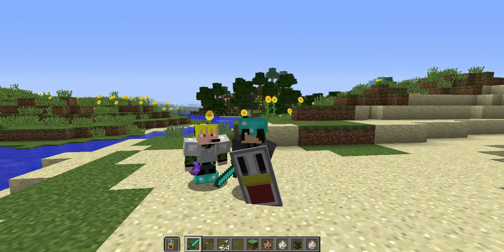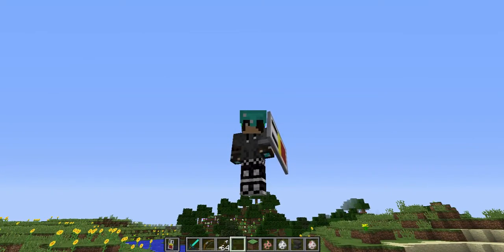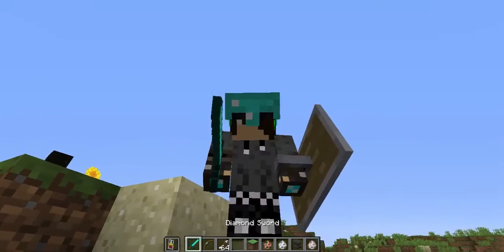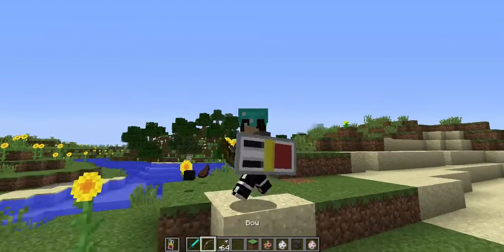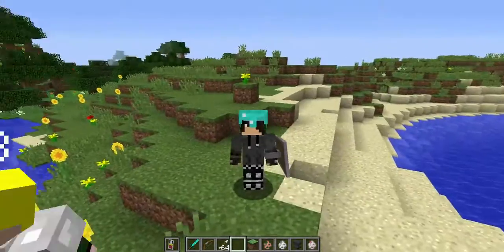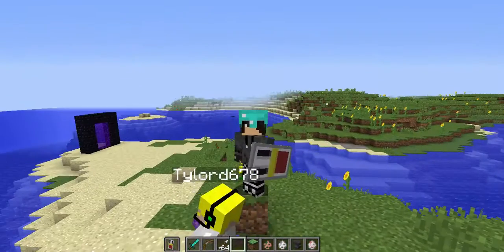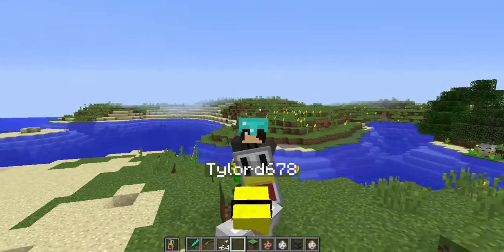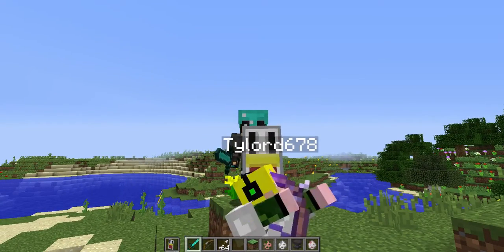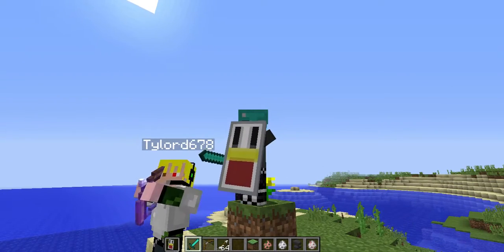I hope you liked that machinima or roleplay — whatever — that me and Tylord made. This was how I got the Blood Flame. We are going to make more of these. I also got my awesome chicken shield right here. If you guys want to see more of these role plays, make sure to smack the like button. Our next roleplay is going to be how I met Toodles — Toodles the chicken.